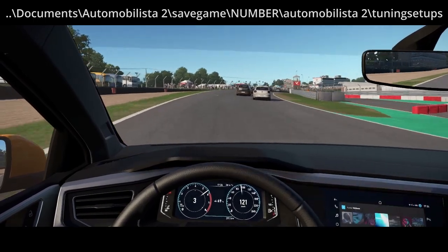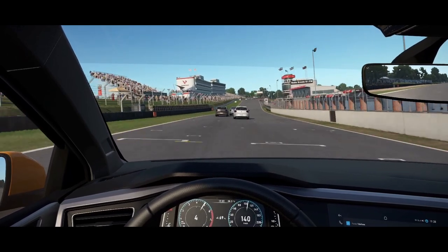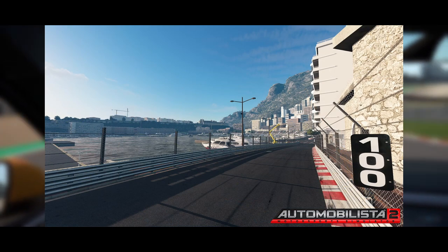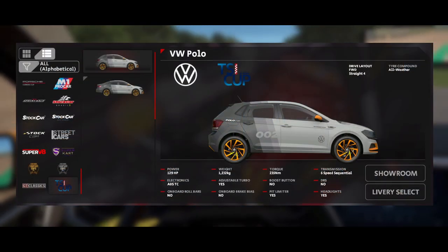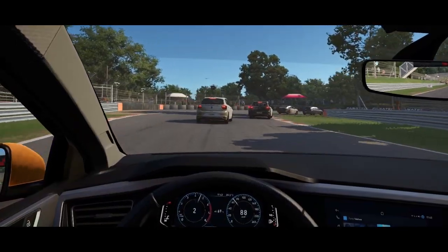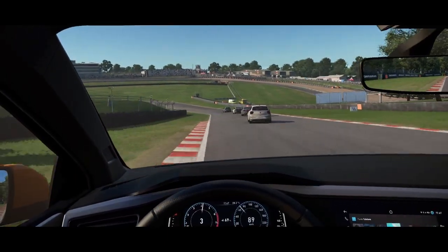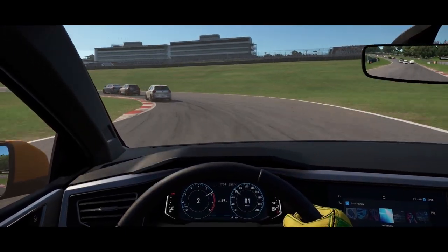The 1.3 patch introduced two new pieces of content: a completely reworked and now laser-scanned version of the Azure circuit, which might be better known as the Monaco GP, and two brand new cars — the VW Polo and Virtus, which can both be found in the TSI Cup category. Those two cars are also the ones present in the background footage.